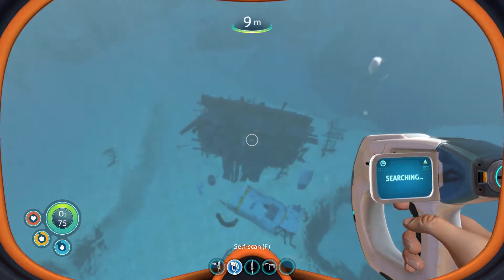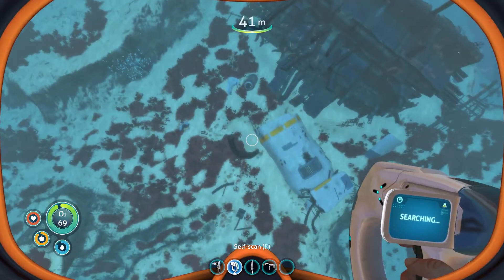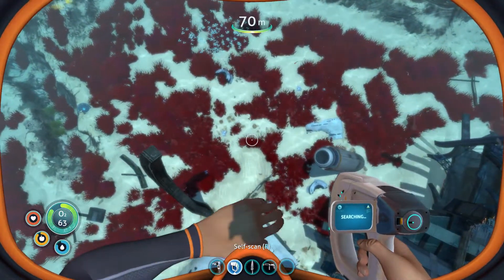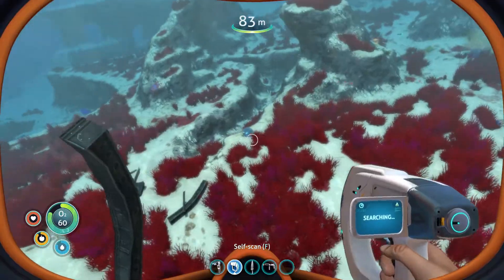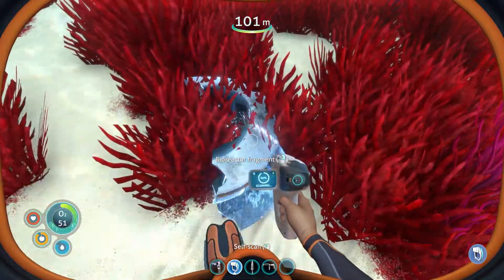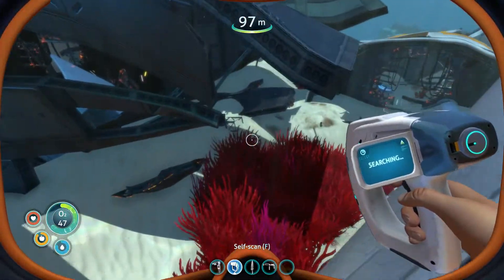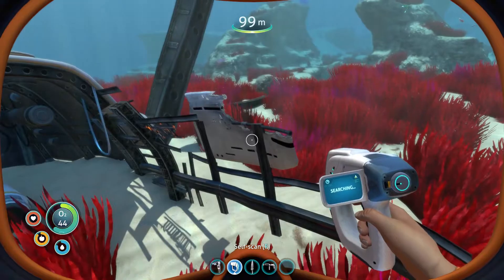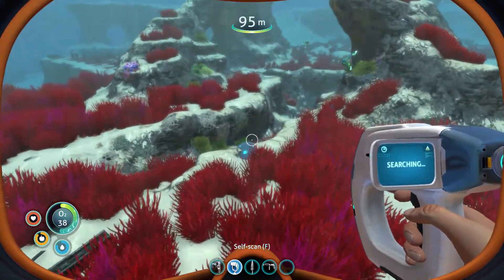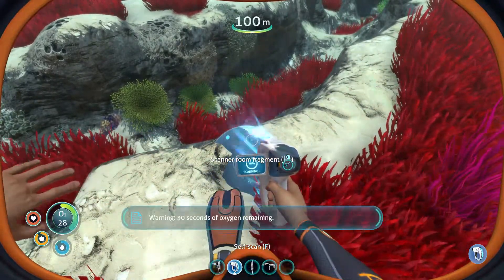No luck on the sandstone, but this wreck has caught my eye. I can see parts sitting on the seafloor — that's definitely something I've never picked up. Let's switch gears and scan this stuff. Bioreactor fragment — very cool, that's a power source! And over there, that looks like a scanner room fragment. Nice, but my oxygen is getting low.